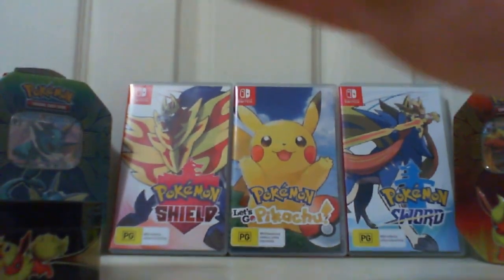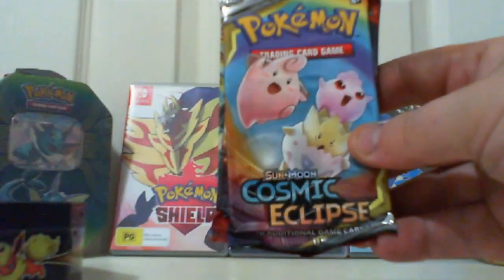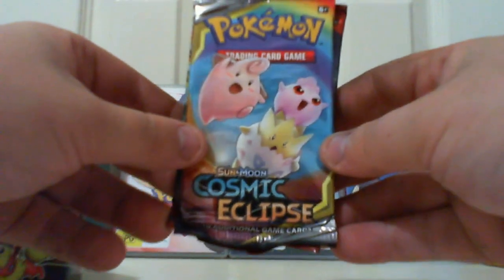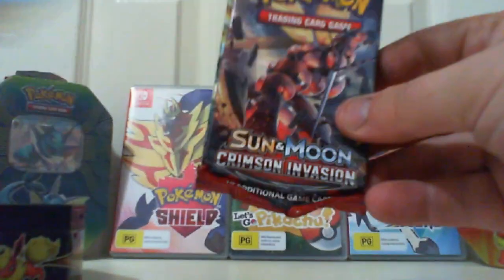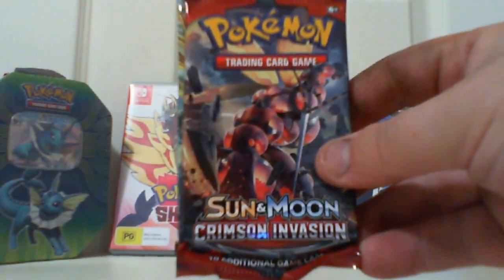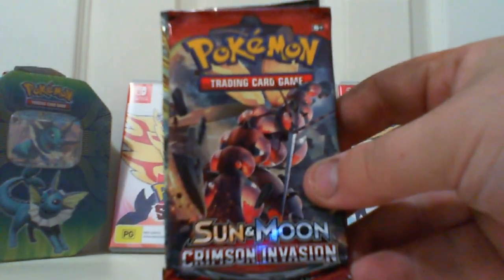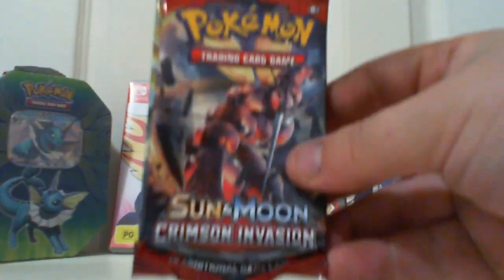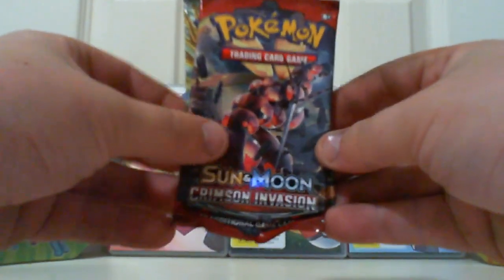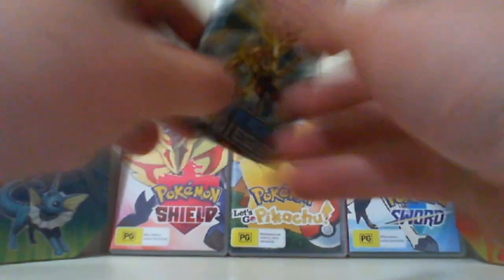I thought the tins were older than this but they're actually not that old — they've just been sitting there for a while. It has two Cosmic Eclipse packs, which is one of the most recent Sun and Moon sets, so it's not that old. I thought it was older but it also says each tin has an X and Y Steam Siege booster pack, so maybe these are just the newer ones.